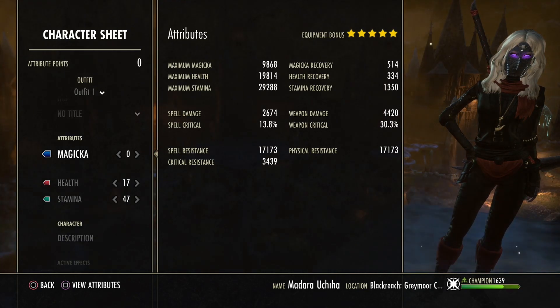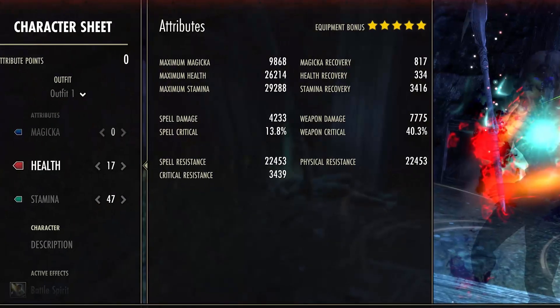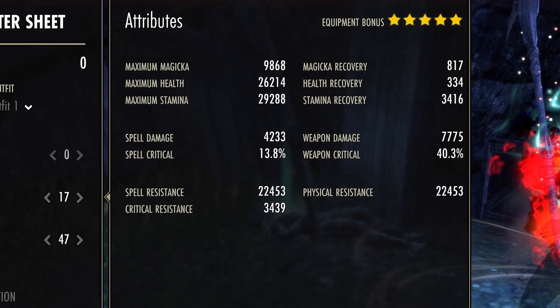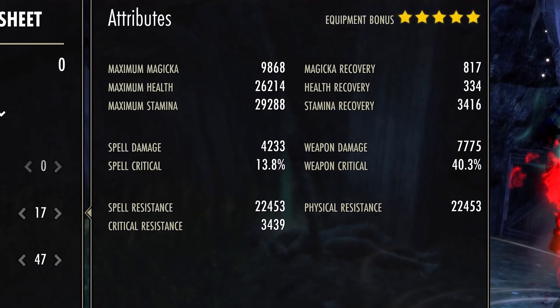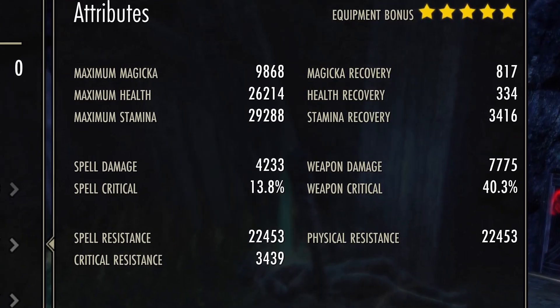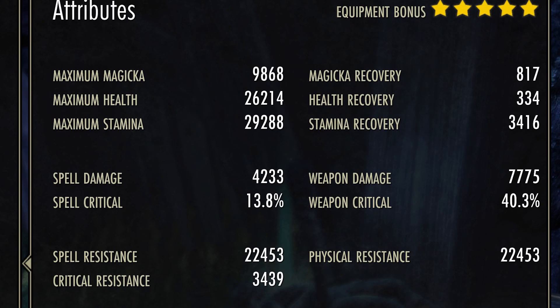Now I'll show you the fully buffed stats of the stamina recovery, weapon damage, and all those things in detail. They are completely buffed here with the Continuous Attack buff too. That means if you take a resource or a keep, whatever, with the extra 10% stamina recovery and weapon damage buff, the stats are completely crazy — very good sustain, very good weapon damage.